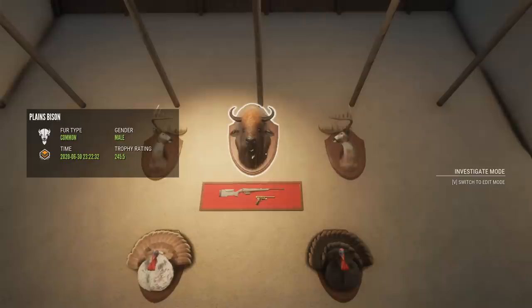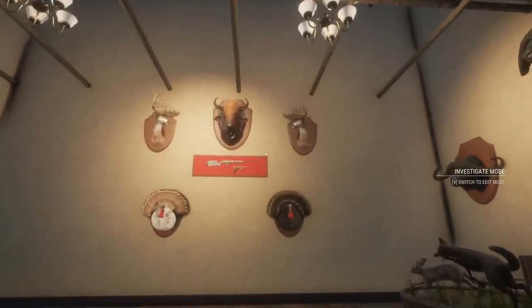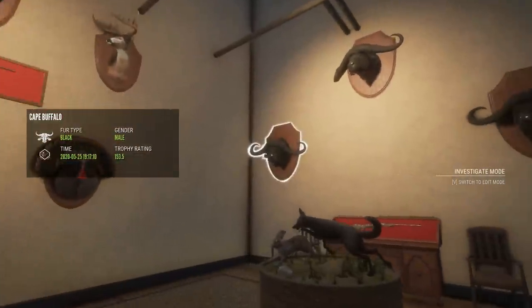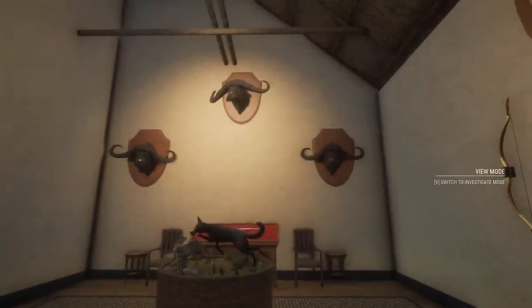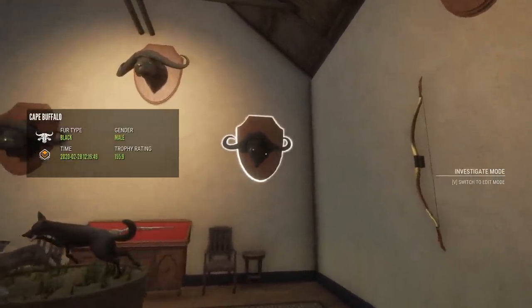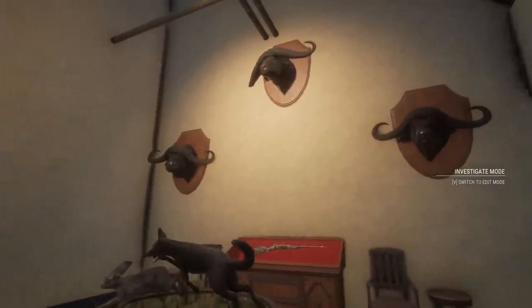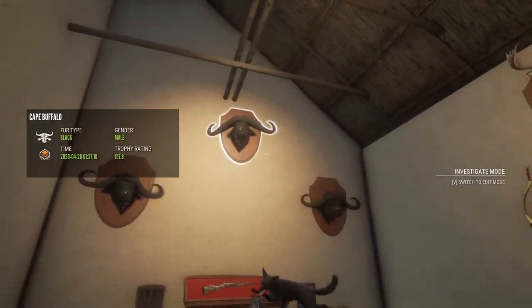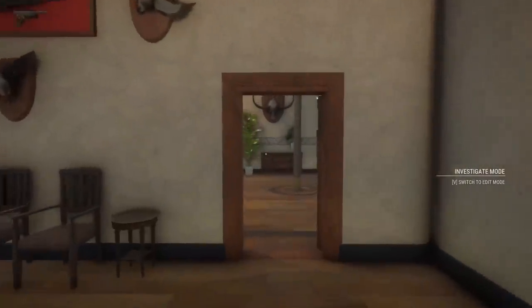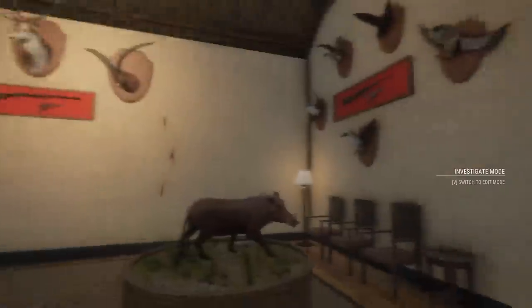Top middle there is a max score diamond plains bison, which was shot fairly recently on Silver Ridge Peaks — one of, I think, four or five max score animals in this lodge. Then back here we have a little Cape Buffalo wall, with still some empty plaques through here, but for now I kind of like the way it is with just the three: 155.9 and 153.5, both black fur type, small horns diamond cape buffalo, and up top is the bigger horns, also black fur type, 157.8. I have said it so many times — I really want a big horns one with a bow. Unfortunately we haven't run into that yet.